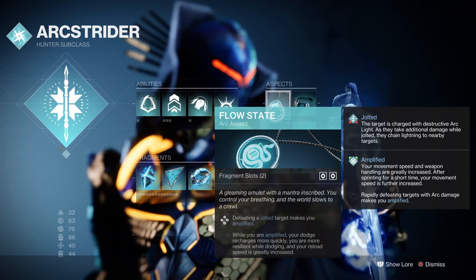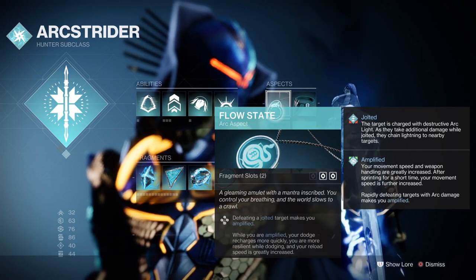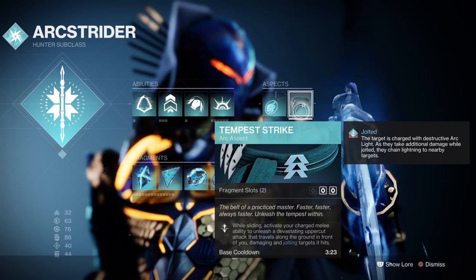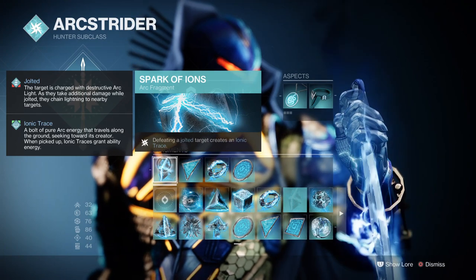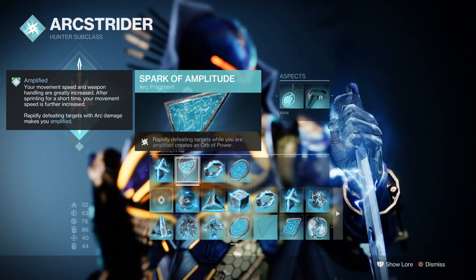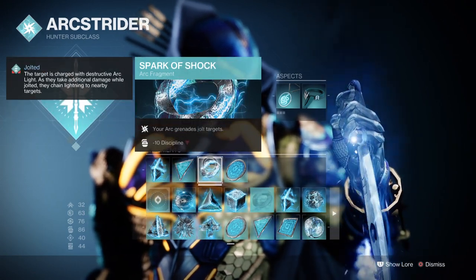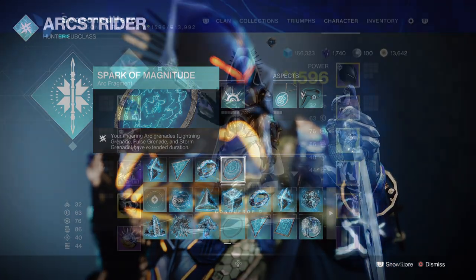While Amplified, your dodge ability charges faster, reload speed is greatly increased, and you become more resilient while dodging. We then have Tempest Strike, where sliding on the ground and then using your melee will produce an arc wave that will jolt. For Fragments, you'd want Spark of Ions where defeating a jolted target generates ionic traces, Spark of Amplitude where rapidly defeating targets while Amped produces an Orb of Power, Spark of Shock where your Arc Grenade jolts targets, and Spark of Magnitude where Storm Grenade duration gets increased.